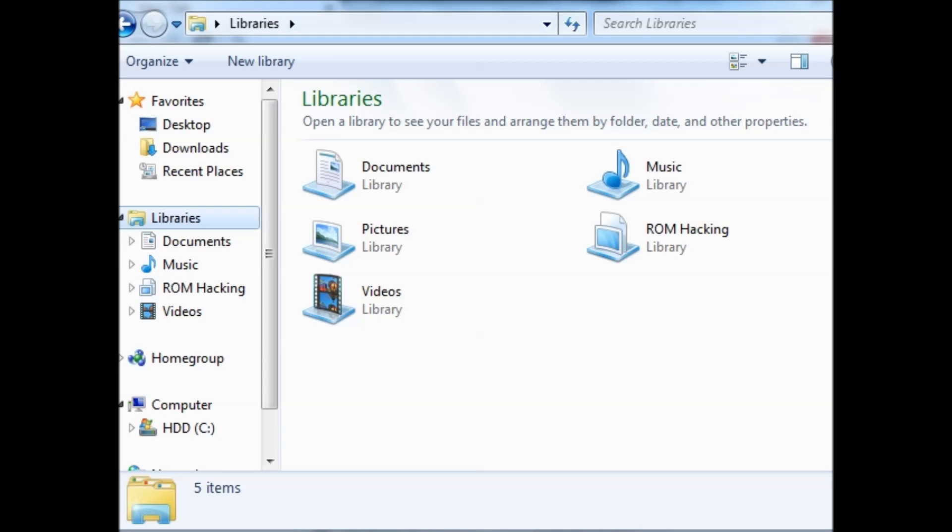Hey guys, for this video tutorial I'll be showing you how to make NTR Cheat plugins using the in-game menu. This is very useful for those people who don't have a Gateway, or just don't plan on getting one anytime soon, because this is a very good alternative. The codes from Gateway can be directly ported into NTR Cheats, so they're pretty easy to distribute.